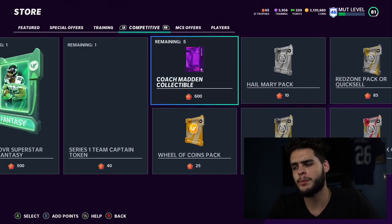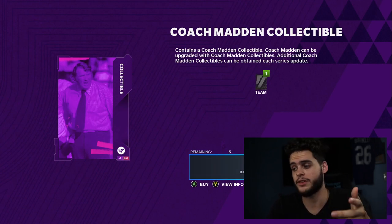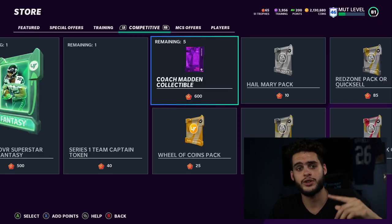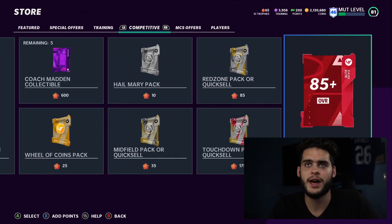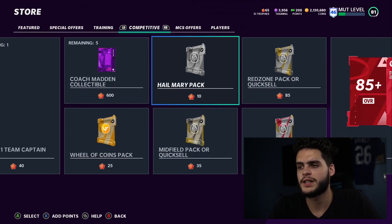There's no series master right now, so focus on Coach Madden and his collectibles. There are five collectibles at 600 trophies each, so that's 3,000 trophies total to grind for. If you somehow end up with extra trophies beyond that, you can spend them on packs. Or if you want a 1,000-trophy head start into the next series, you could let them cut in half — but I'd rather get value out of them and rebuild.